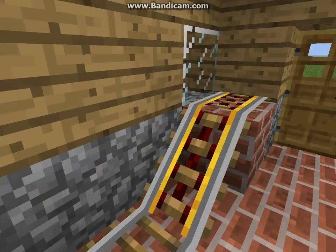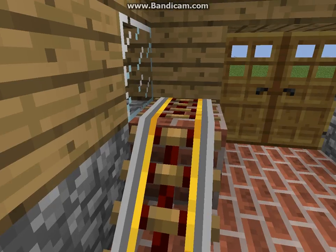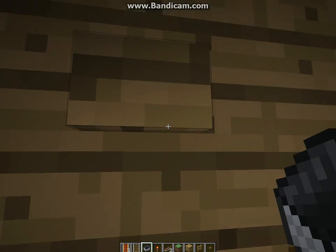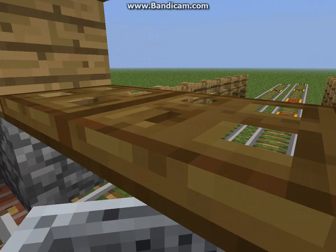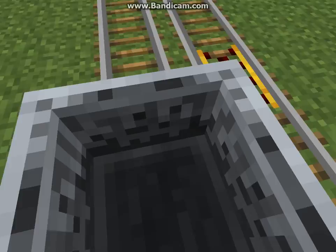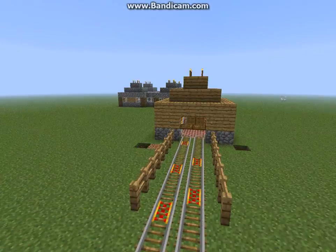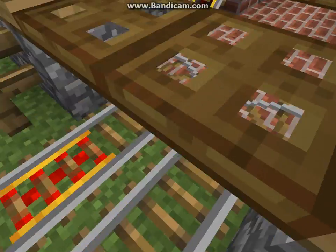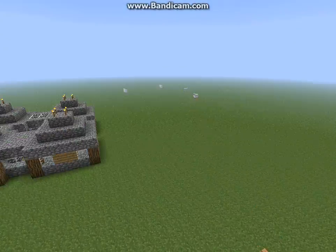What I really want to show you guys, what I'm really excited about, is — you do this, and you can just kind of go right through the trapdoors. So instead of having to set up a really big redstone contraption, you don't need it — you can just kind of go through the trapdoors.